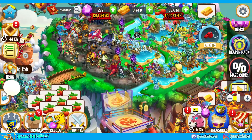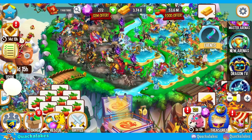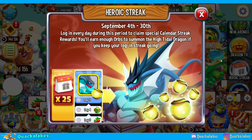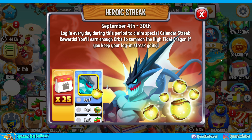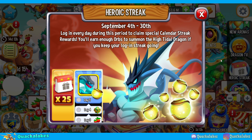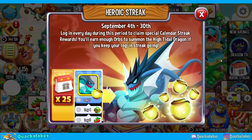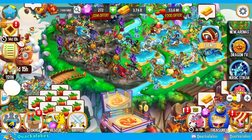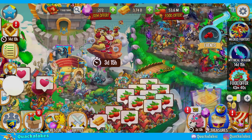The other thing I wanted to quickly mention, in case you haven't seen it, is that we currently have some special calendar stuff going on — this heroic streak. It's been going on for a few days now. It says: log in every day during this period to claim special calendar streak rewards. You'll earn enough orbs to summon the High Tidal Dragon if you keep your login streak going. So as long as you log in every day, you'll basically get a free heroic — which is great. You don't normally get free heroics like that unless you get lucky.